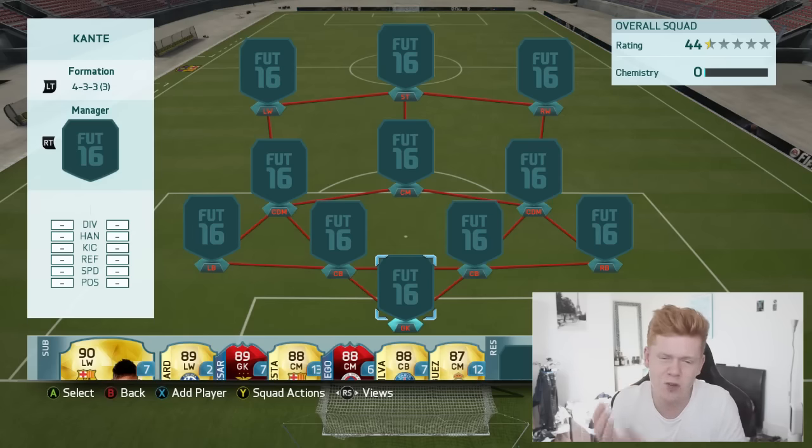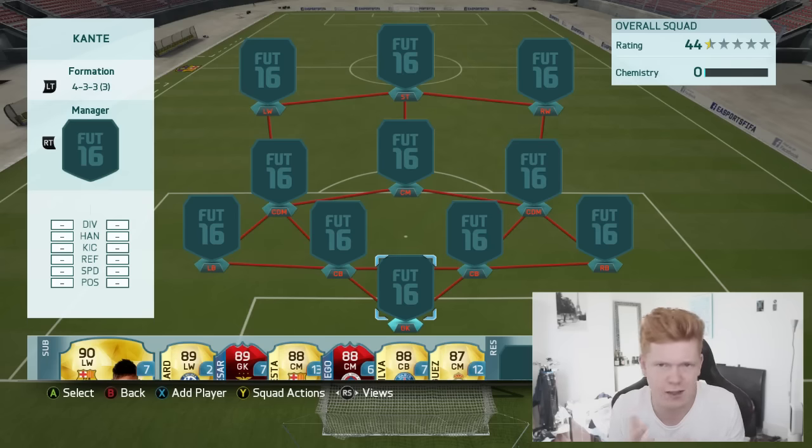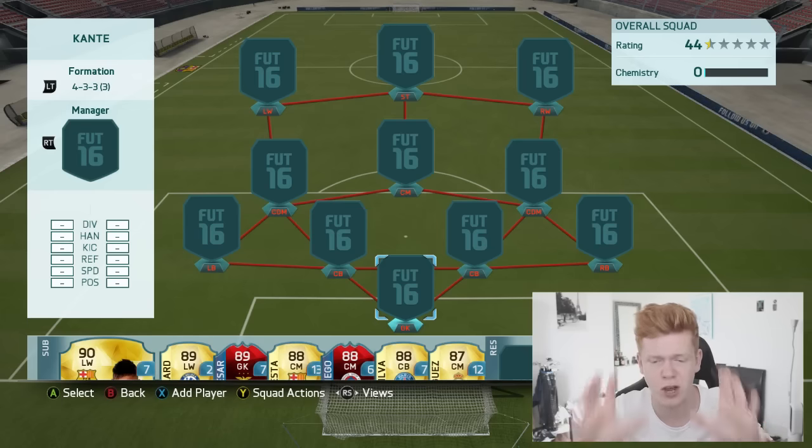It is around the 30k mark, but if you use this one player — I've got a pink footies player in here, and if you guys know, the pink footies players are exactly the same stats as their normal ones. If you remove that then it's 30k, but if you want to use him then it's more like 45k to 50k. Because it's the same stats, I'm going to be calling it a 30k hybrid.